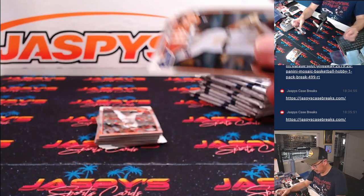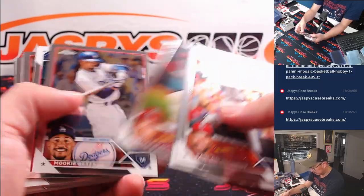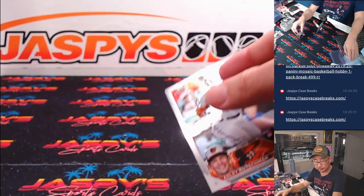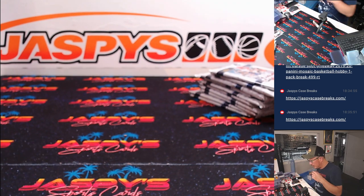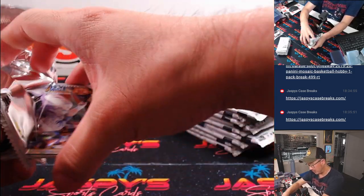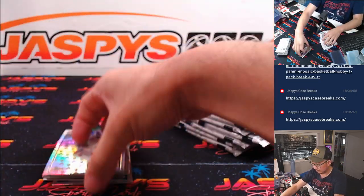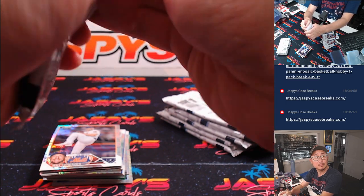Got a Riley Green rookie card — nice, that'll be for Adam Kelly and the Tigers. Looks like we've got some parallels in there already.